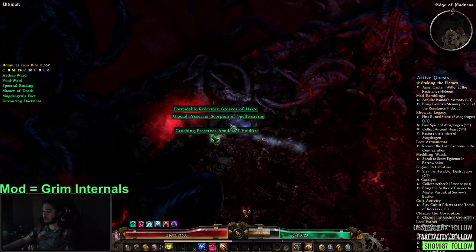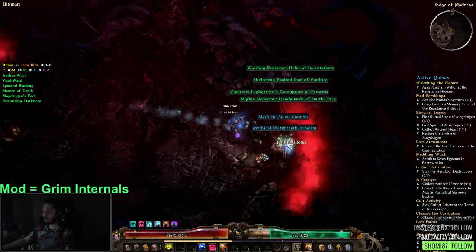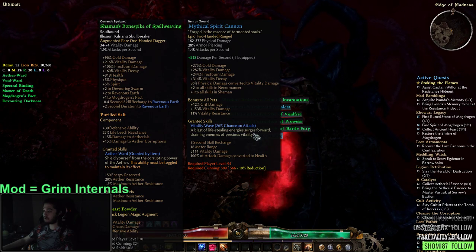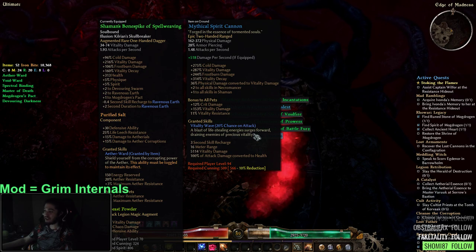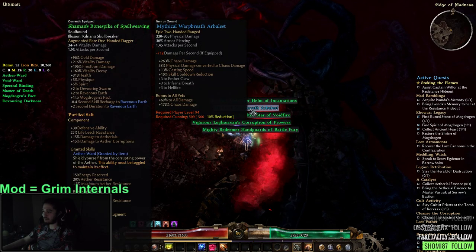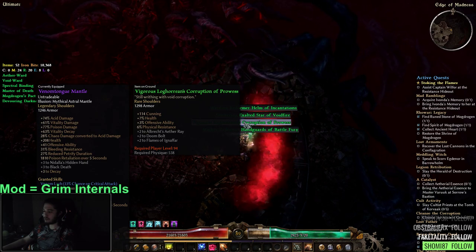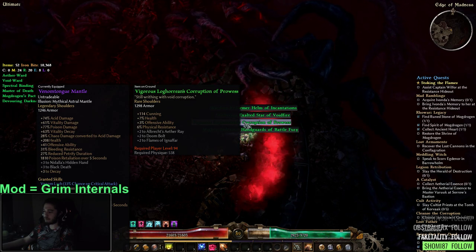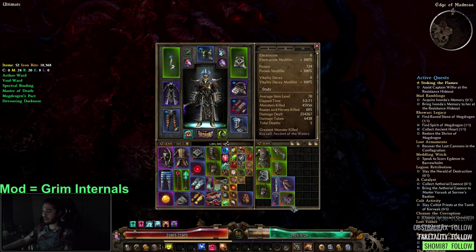Plus one to all skills in Shaman — pretty bad though. Plus two to all skills in Necromancer, plus one in Shaman, vitality wave on hit to heal 300% vitality — too bad it's a two-hander. There's also a piece of gear with 100 Cunning, percent offensive ability, Fiz resist, 7% health, and plus two to Albrecht's Aether Ray — my buddy is playing Aether Ray, it's a pretty good skill.